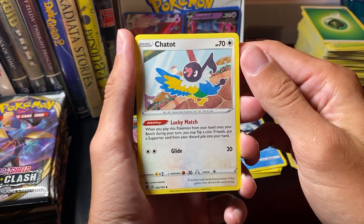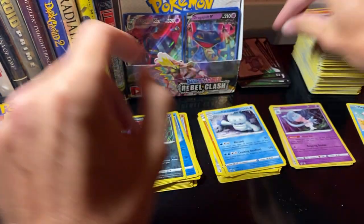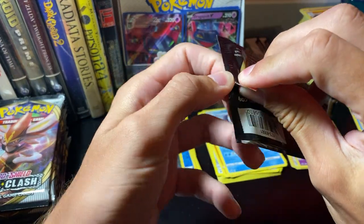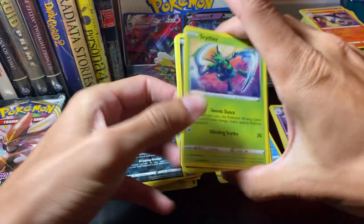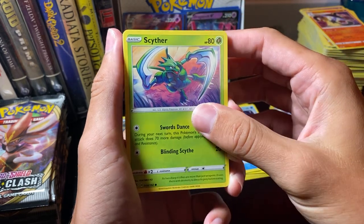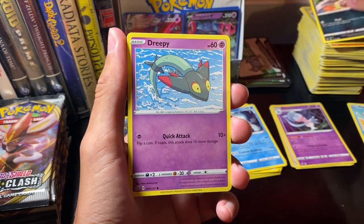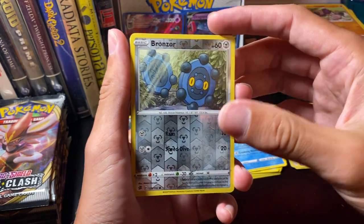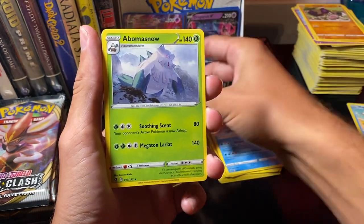Chatot. Track Cloak. Lampant. Left side is doing really good. Scyther. Vullaby. Derpy. Magmar. Yamask. Bronzor — that was our Reverse Hollow. Reverse Hollow Bronzor into Abominable Snow.